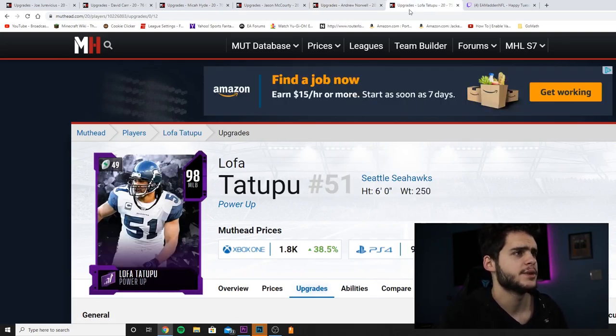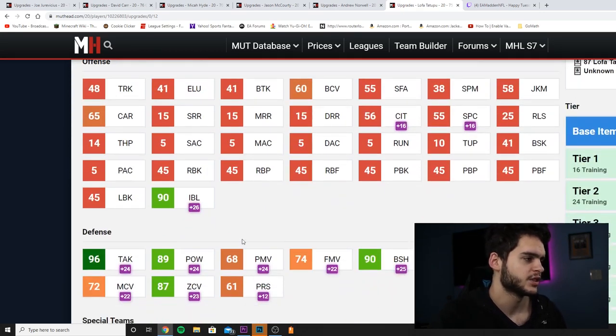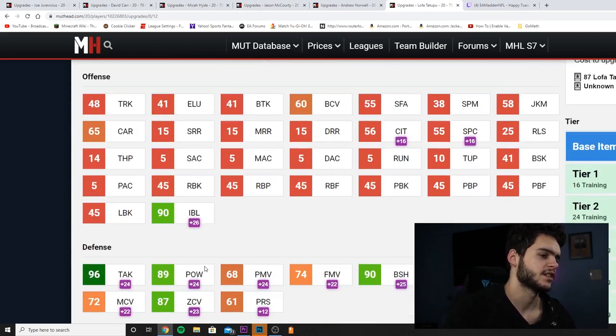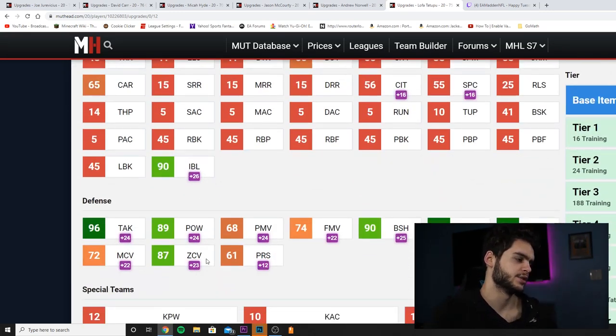And we got Lofa Tatupu — six feet tall, middle linebacker for the Seattle Seahawks. With John Madden and Sprinter he wound up at 92 speed, which is right at the threshold but I'd really want more. Agility is kind of low. Moving to other stats: 90 impact block is good, 96 tackle is good, 89 hit power is kind of low — I'd rather have Patrick Willis. 90 block shed is good, 96 pursuit is amazing, 98 play recognition is amazing, 87 zone is amazing. The use case is leaving him alone in his zone — you can't really user him, but maxed-out play rec gives him like 91 zone coverage and he can literally play alone. Not a horrible card.